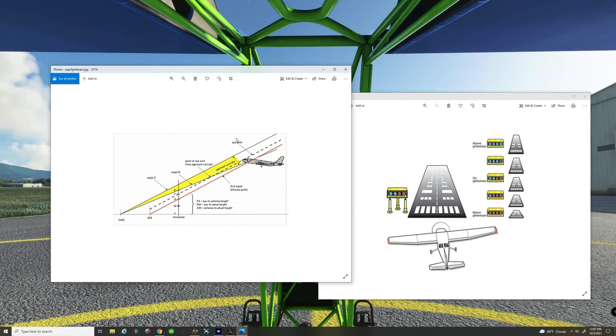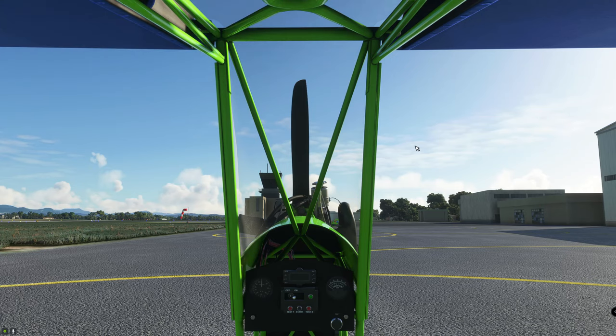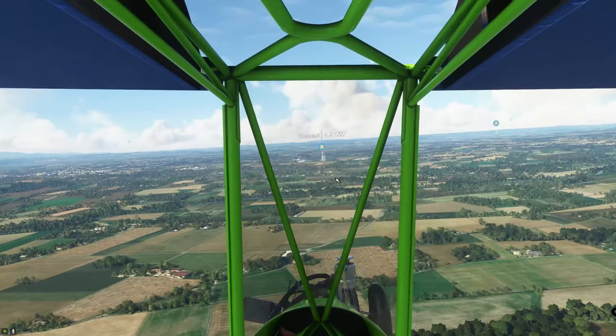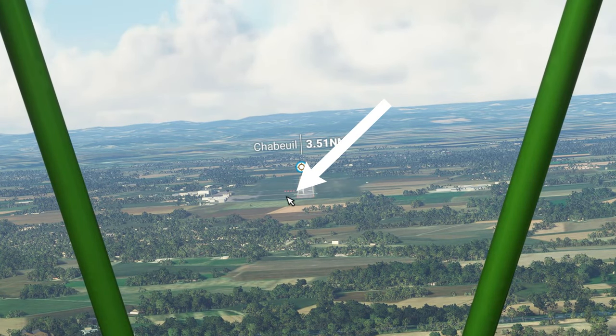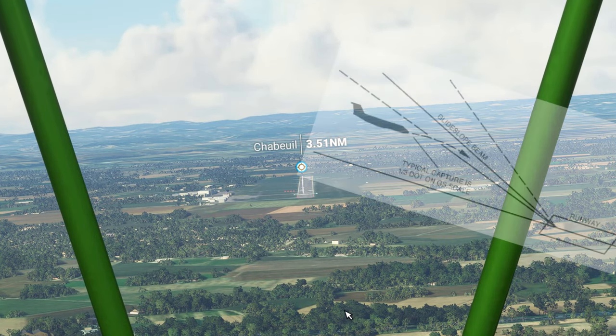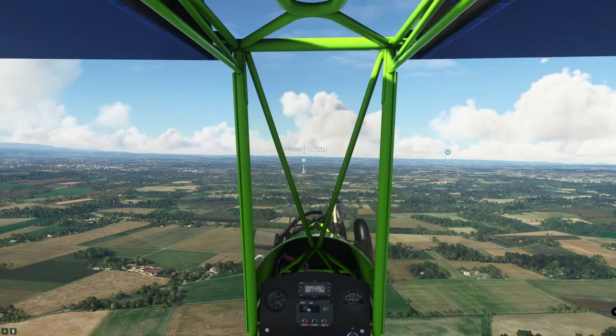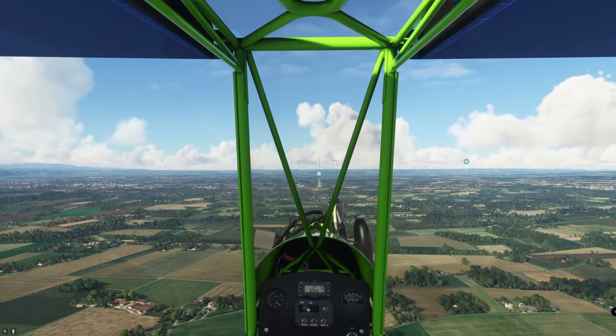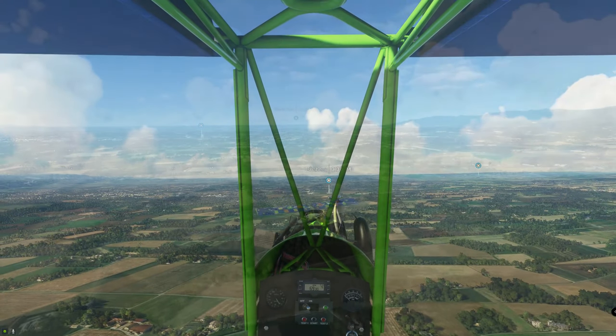Now that we've talked about the glide slope beam and the light configurations, let's go ahead and show you how they work in the simulator. I'm going to taxi to the runway, take off, and pick back up mid-air on approach. We are now in the air inbound on our approach. Zooming in on the runway, you can see we have all four red PAPI lights, which tells us we are behind and below the glide slope. Just like on an ILS approach, all you need to do is continue moving forward — don't descend, just keep going forward until you capture that glide slope.